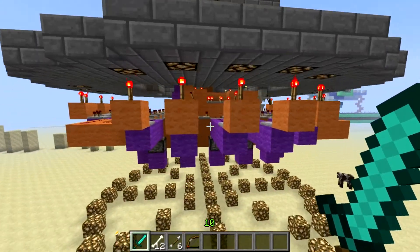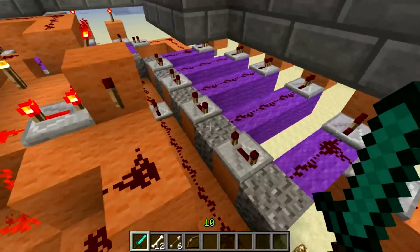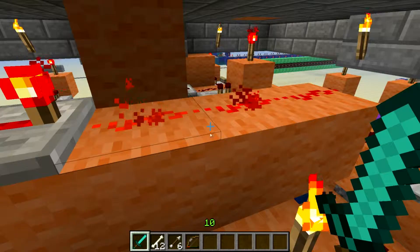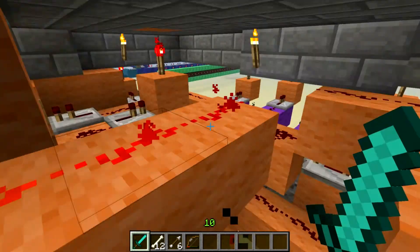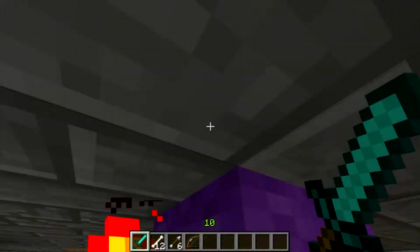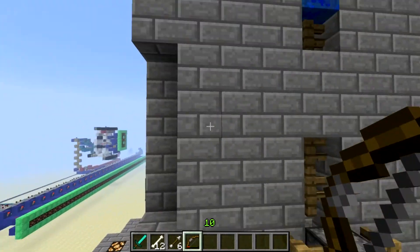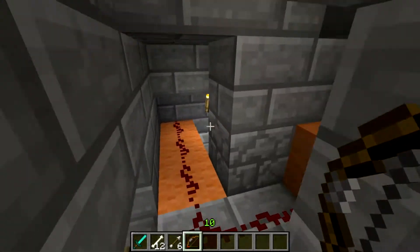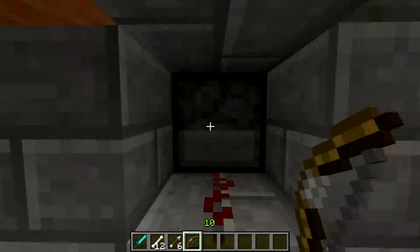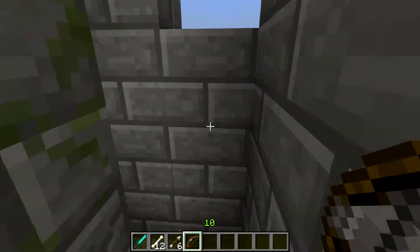I'll show you that. When the pressure plate is lifted, it'll send a signal that will push the gravel blocks up and turn the lamps off. But at the same time, it will send a pulse up into this torch, which will go all the way up into this little chamber right here. And this little chamber is in charge of spawning the mobs.